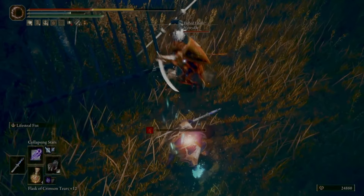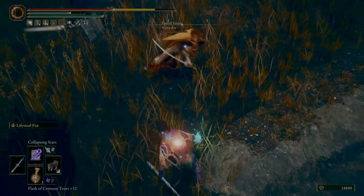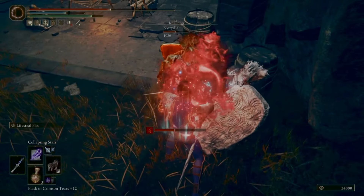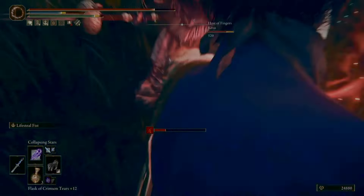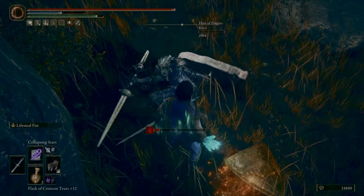So this is Rune Level 200. I've got 80 INT, 50 DEX. I've got the Starline Sword and Keen Infused Beast Claws with Lifesteal Fist. And the way that's set up, that is a guaranteed one-shot. As you can see here, that was 1900 HP from both the Phantom and the host. And I'll explain that setup in a little bit.